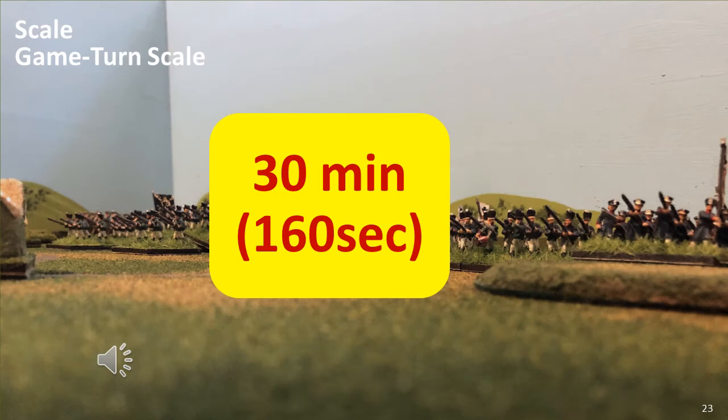Each game turn represents a maximum of 30 minutes, but this includes an enormous amount of wasted time. Each pair of player turns represents what can occur in 160 seconds. 30 minutes per game turn is actually very reasonable — playing the initial contact at Marengo would last 8 game turns, which makes a reasonable game. The French counter-attack would be much shorter at about 3 game turns. Irrespective of history, a game with a force mix of 50 elements should optimally be no longer than 8 game turns; otherwise the game will take too long for a comfortable day-length game.